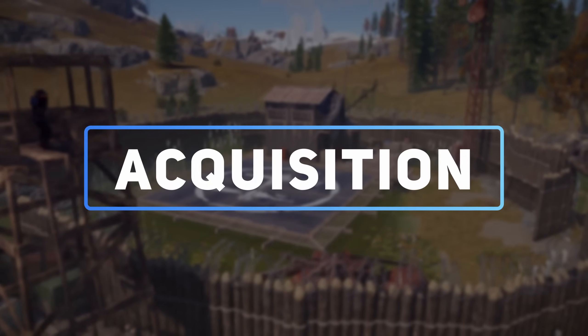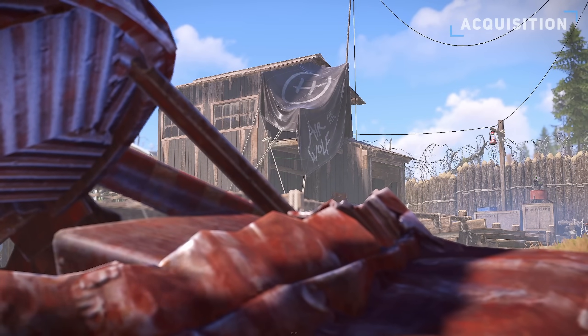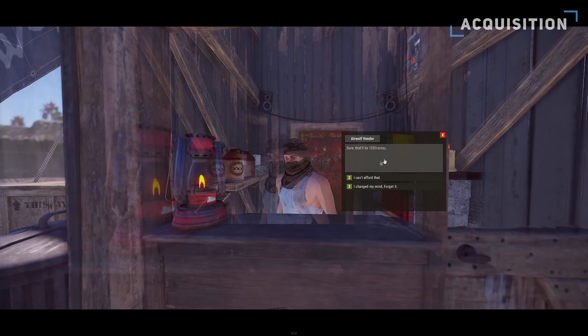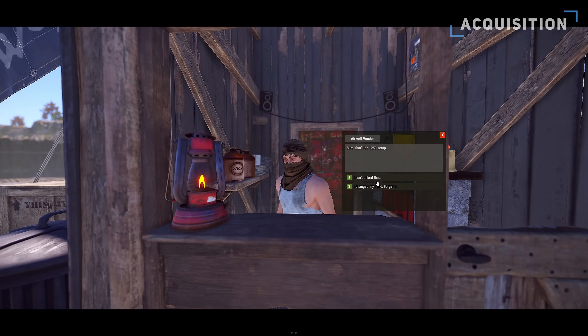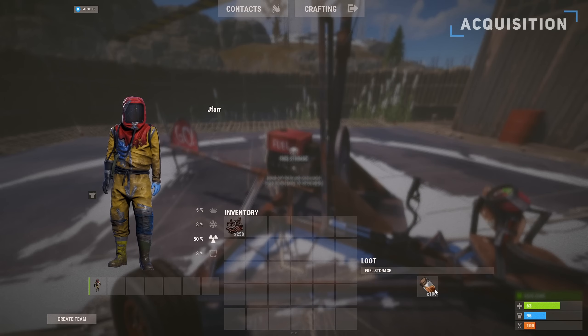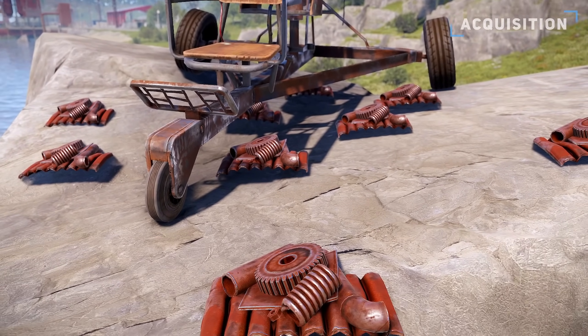The only way you can obtain a minicopter or transport heli is through the Bandit Camp's Airwolf vendor. The minicopter will cost 750 scrap, while the transport heli costs 1,250 scrap, with both coming preloaded with 100 fuel. This can be quite expensive, especially if you're just a solo trying to get your first heli.